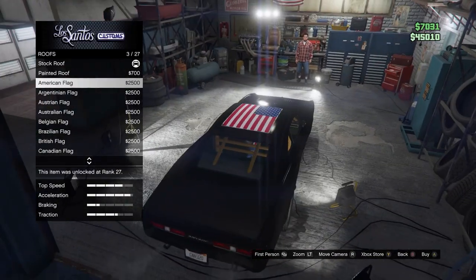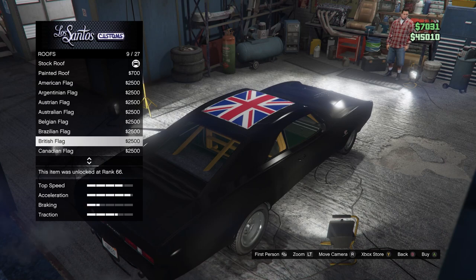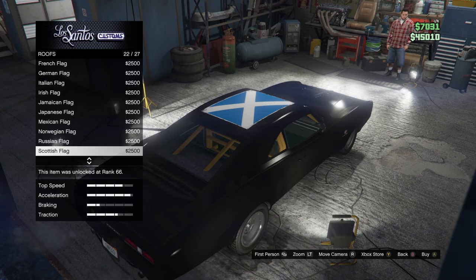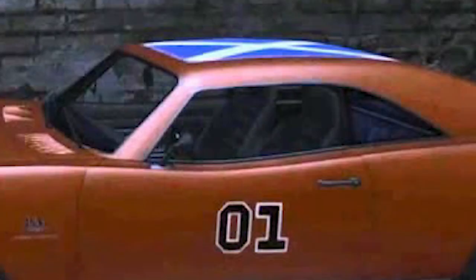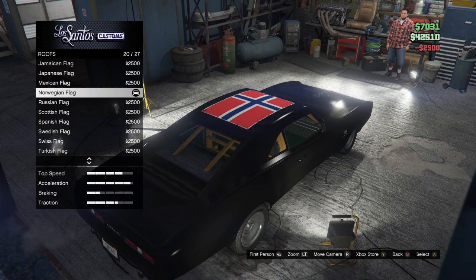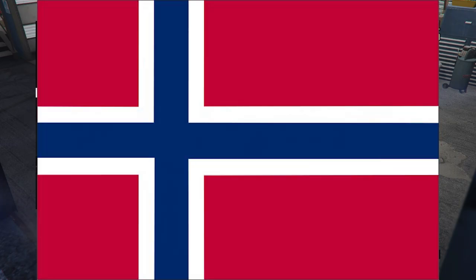The roof — some people put the American flag on there, some put the British flag, I see some people with the Jamaican flag, and for some reason everyone decides to put the Scottish flag on there which looks disgusting with the orange paint. But I put the Norwegian flag on there because it matches — it literally looks a lot like a Confederate flag, especially from this angle. If you zoom in on it, it looks a lot more like the rebel flag than any of the other flags. It's basically a rebel flag without stars and not shaped like an X.